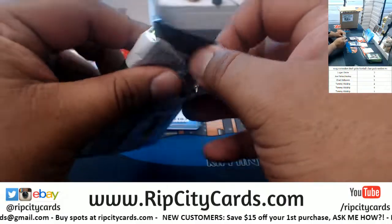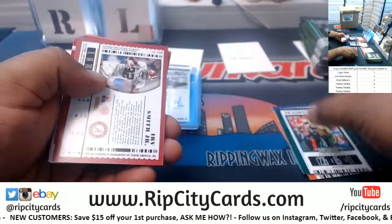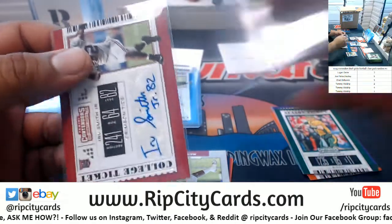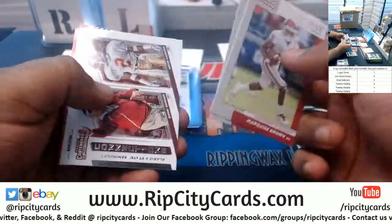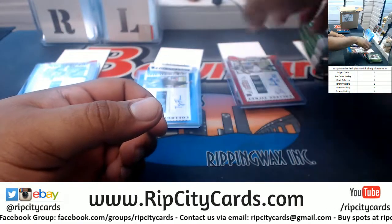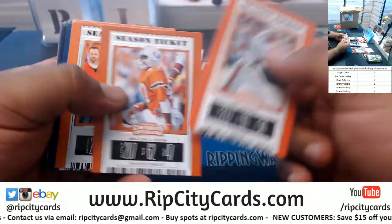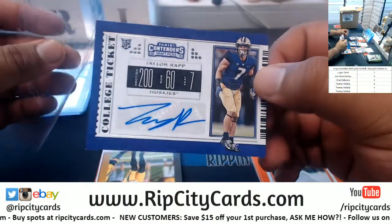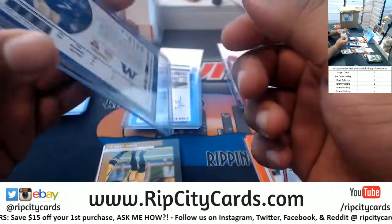Now it's Chad, pack five. We have Herb Smith Jr. — the autograph — out of Alabama. And now last but not least, Tommy. Starting with pack one for Tommy, we have Taylor Rap — the Huskies autograph. Huskies are from Washington, if I'm not mistaken — I was thinking about the Washington Nationals or something.